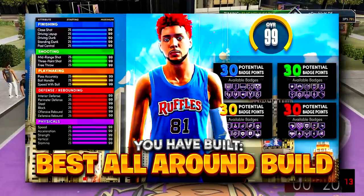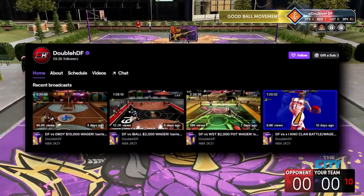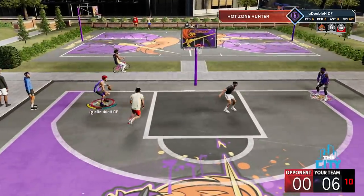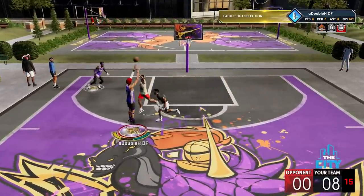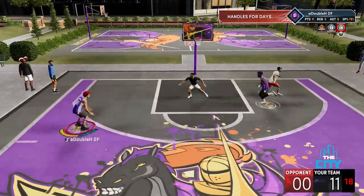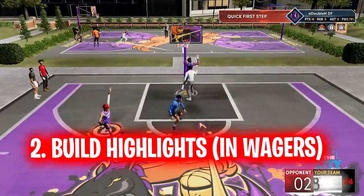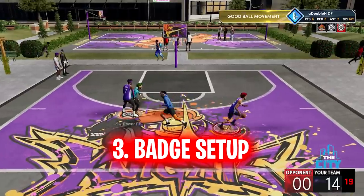You guys know I hit legend a while ago and I made this build. If you've been following my Twitch streams, I have been streaming a lot of wagers and playing with this build in those wagers. We have been winning just about every single next-gen wager. This build can be used as a lock on the threes, a corner sitter on the twos, and even the main ball handler on the twos if you adjust it or if you have legend. I'm going to show you exactly how to make this build, some wager highlights, and my badge setup with and without legend.